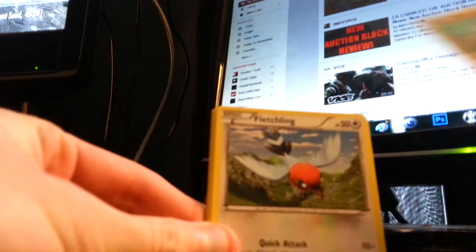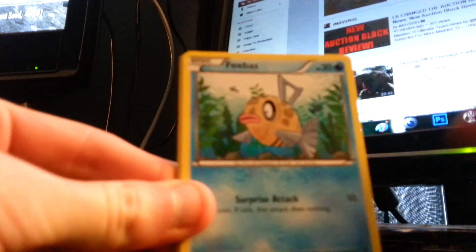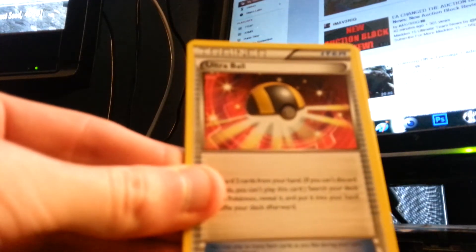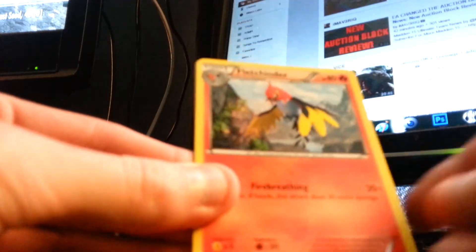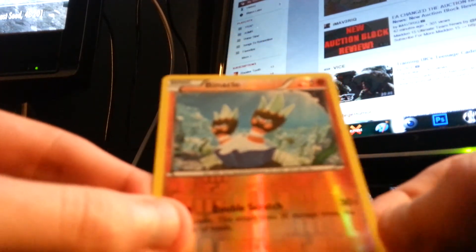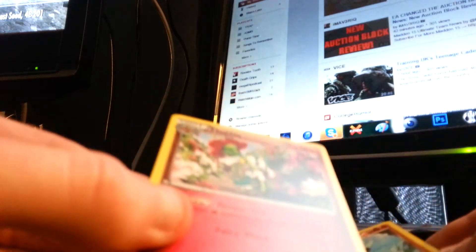Got a Geodude, Fletchling, Zubat, Pidgey — completed the Pidgeot evolution — a Flabebe. First uncommon is an Ultra Ball. A Fletchinder, Luxio. Reverse holo is a Binacle. And the final rare is a Floette. What? What? What?